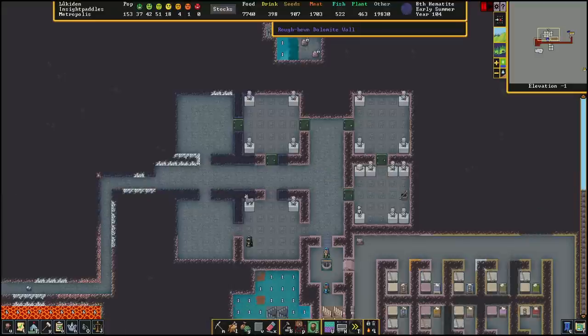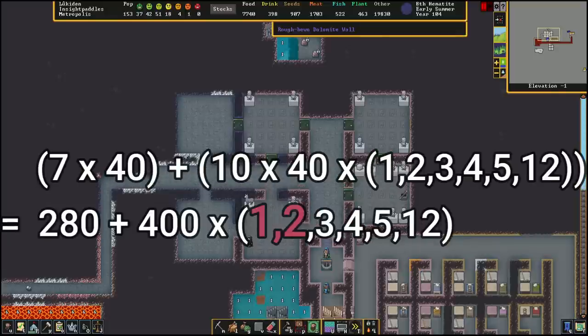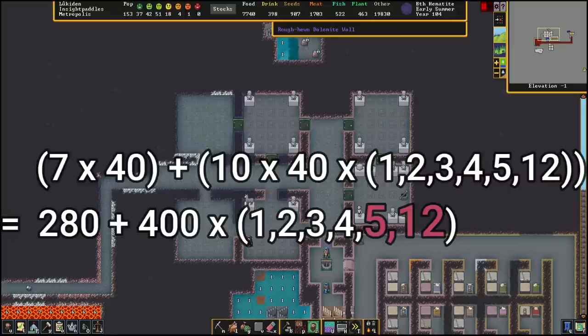If you're using something like platinum, one of the most valuable materials, then the numbers end up looking like this. This quality number will depend on the skill of the dwarf used to engrave it. A dabbling dwarf is probably going to get ones and twos mainly, while a legendary dwarf is going to get mainly fives with a couple of twelves.